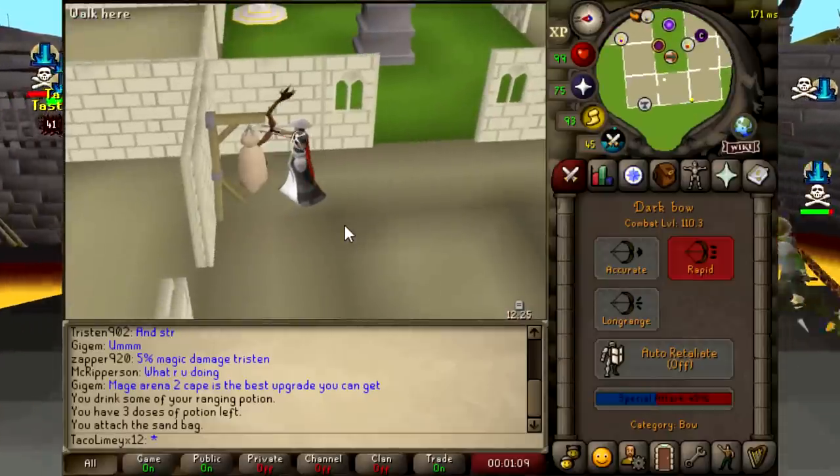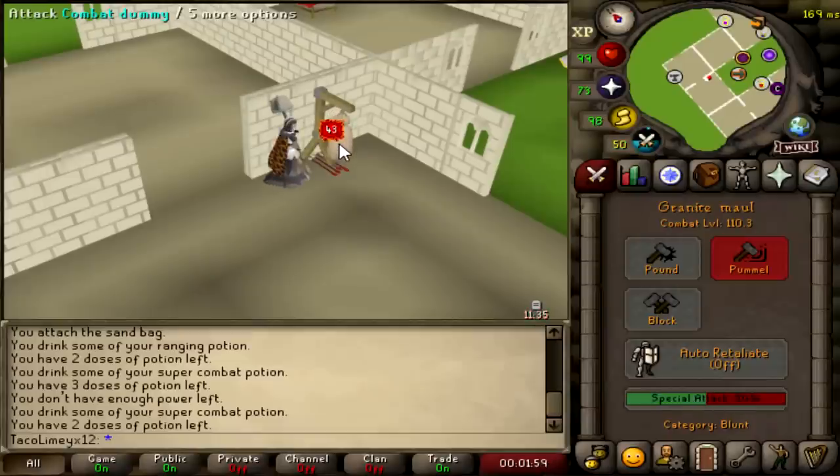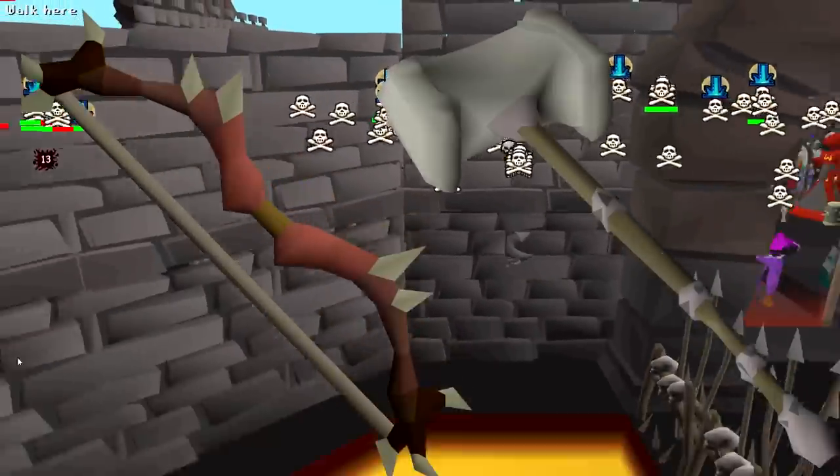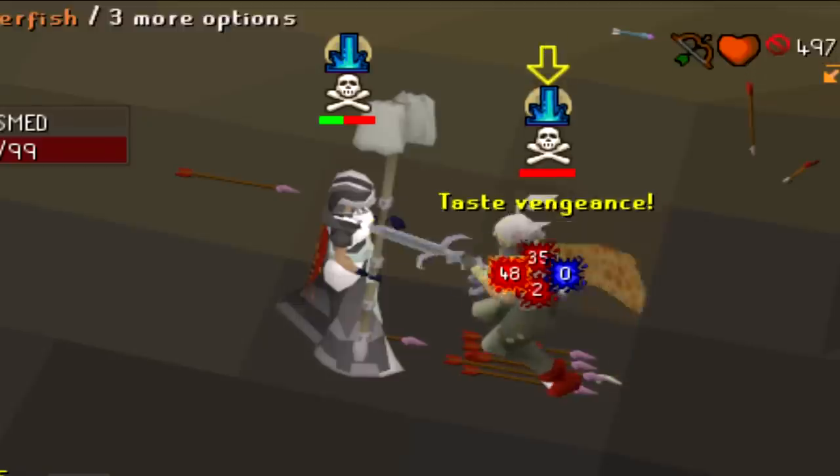The Dark Bow spec uses 55% special attack, and the Granite Maul with the Ornate Maul handle uses 50%. It has never been possible to use a D-Bow spec and instantaneously G-Maul spec right after — until now.